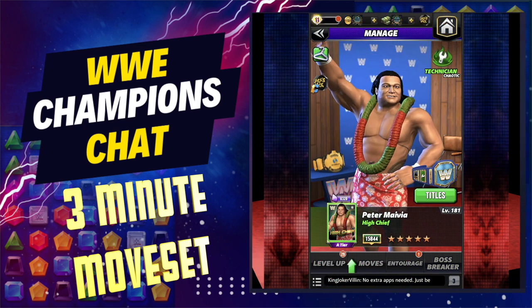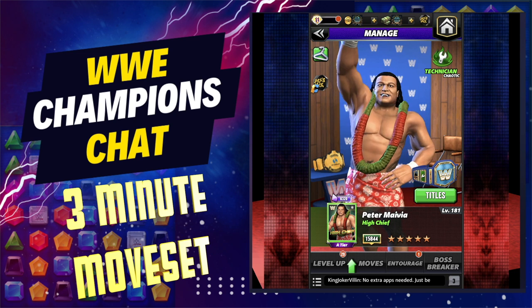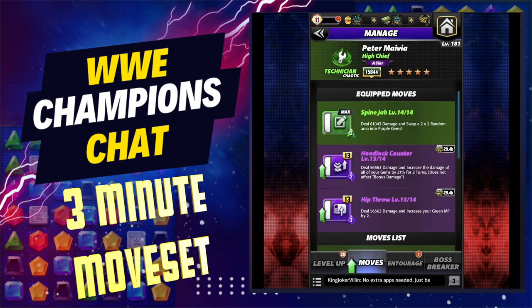What's up WWE Champions Universe, this is Lee from Champions Chat and this is your three-minute move set for Peter Maivia. High chief — for your moves, they are all low charge, easily refillable, hard to lose with, but does take a long time to win.